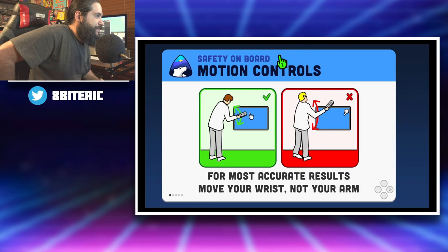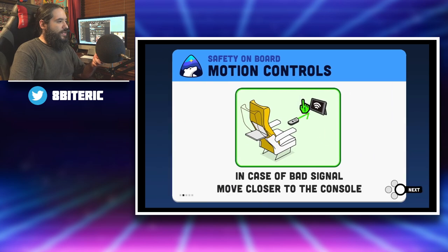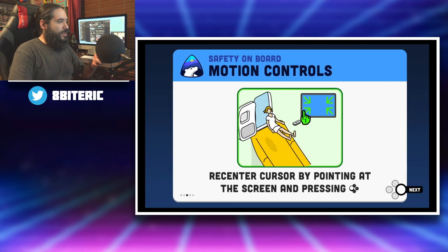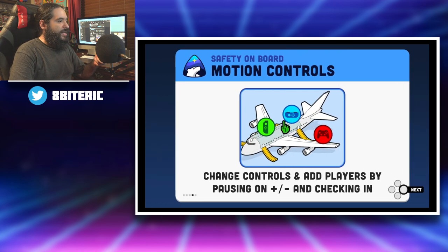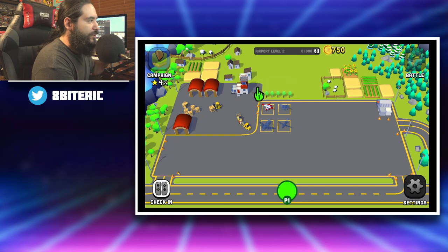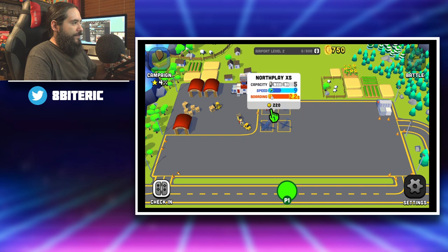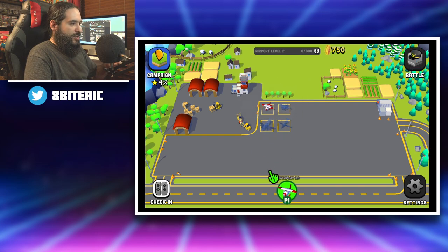That's player one. All right, check this out. I'm excited, I'm stoked. So let's go ahead — I played a little bit. I'm at airport level 2, so as you progress your airport gets experience and you're able to unlock different things. So that's the current airplane I have.